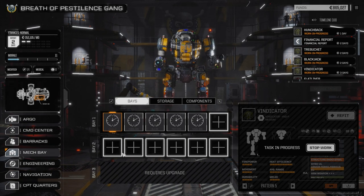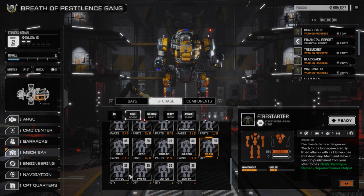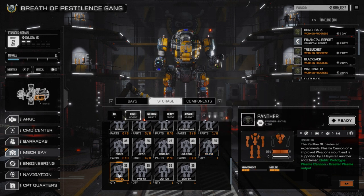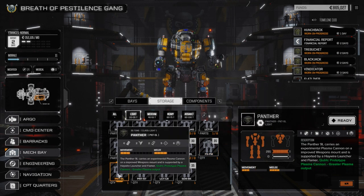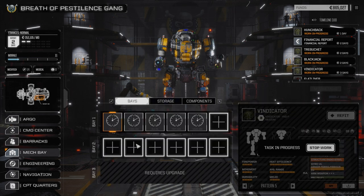I'm going to pull forward from storage some light mechs. We still have five light mechs in storage: a Fire Starter, two Panthers, a Locust, and a Spider. I'm thinking about pulling forward the Fire Starter and the Panther 9L, and then probably either the Locust, the other Panther, the Spider, or the Venom — not sure yet. The plan is to run three light mechs with the Vindicator we're about to swap out.